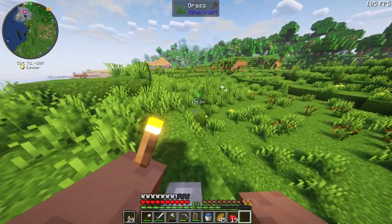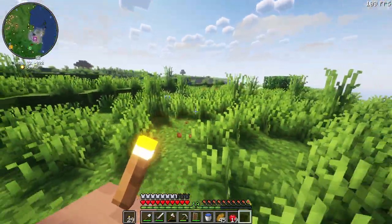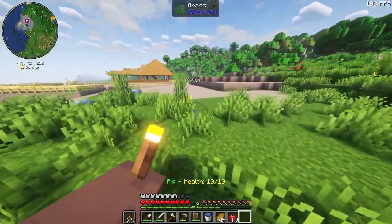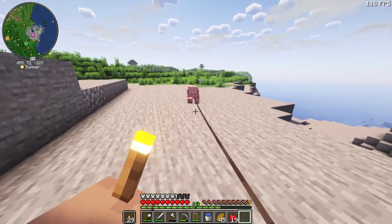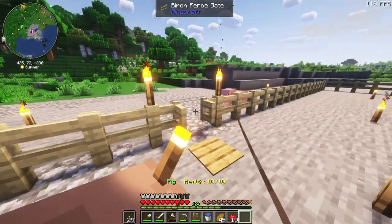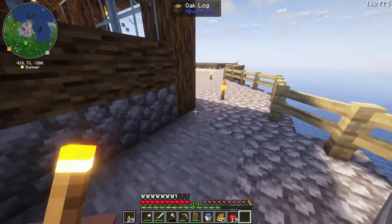I find it really quite difficult to see the terrain with the shaders on, especially when there's grass everywhere. It's really quite difficult to see the edges of blocks, which aesthetically is what you want. But for sprinting and jumping it makes it quite difficult. I really like these animations — they are Fresh Animations, if you're wondering. It's like galloping.